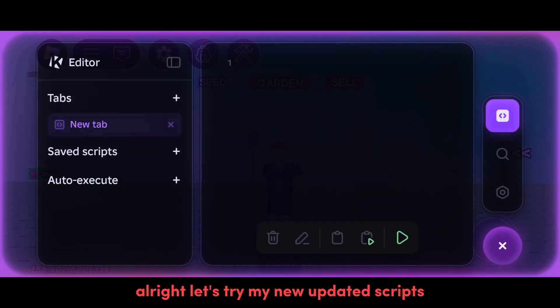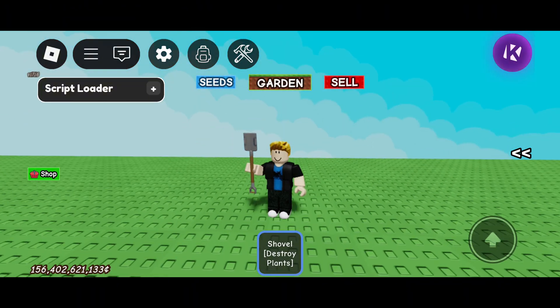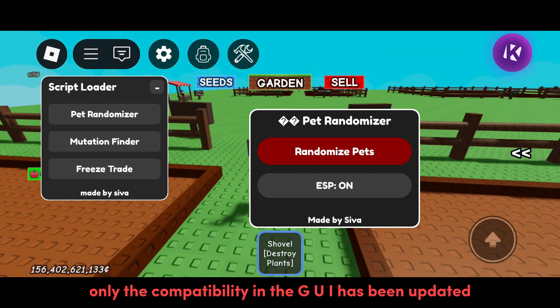Alright, let's try my new updated scripts now. Let's try first the pet randomizer. Everything still works the same. Only the compatibility and the GUI has been updated.